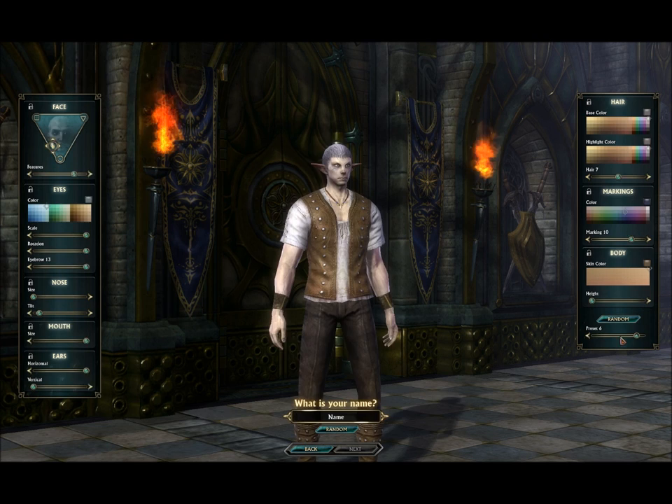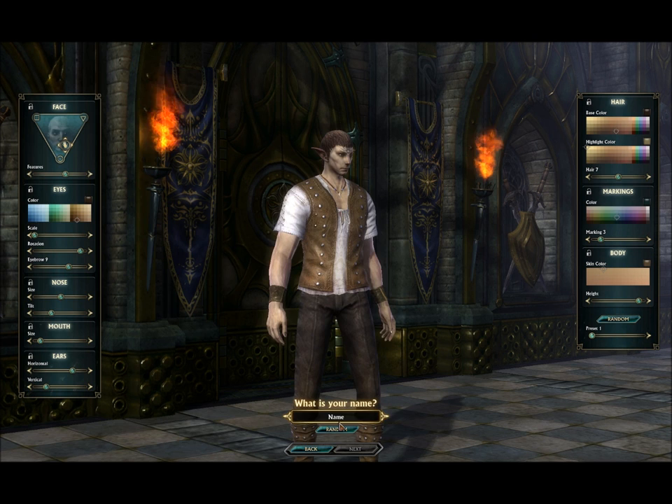There are also some random preset options. You can just click random if you want, and there's a random name button as well, so it just generates random names for your character.